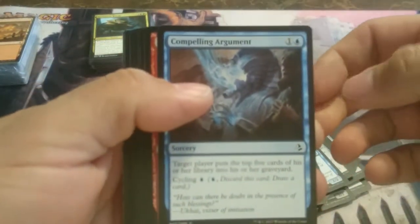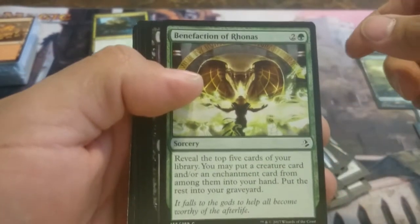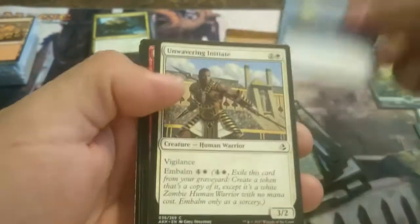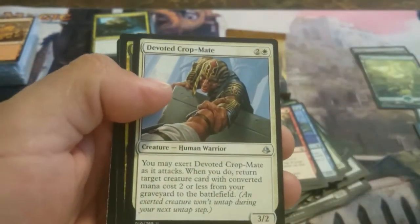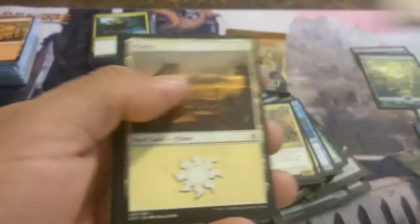Pack number nine. We have Compelling Argument, Brute Strength, Cartouche of Solidarity, Cartouche of Knowledge, Benefaction of Rhonas, Pitiless Vizier, Luxa River Shrine, Hooded Brawler, River Serpent, Unwavering Initiate, Consuming Fervor. That was our first uncommon. Our second one is Devoted Cropmate. We have Uncaged Champion. Now the rare for this pack: Sweltering Suns. It's basically the new Anger of the Gods, just with a cycling ability on it.